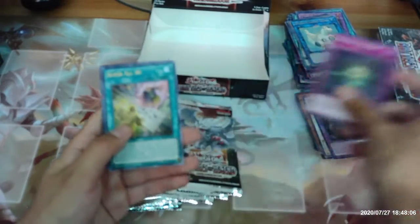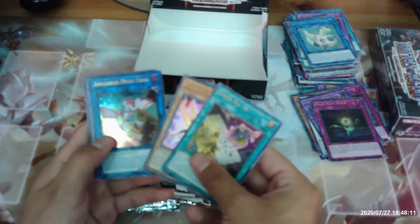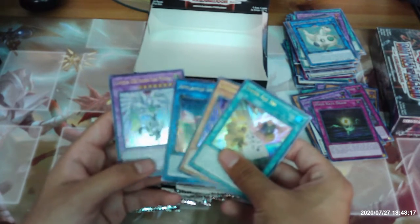High Rate Draw, Super All-In, Salamangrate Gazelle, Appliancer Dryer Drake, and Elemental Hero Shining Flare Wingman.